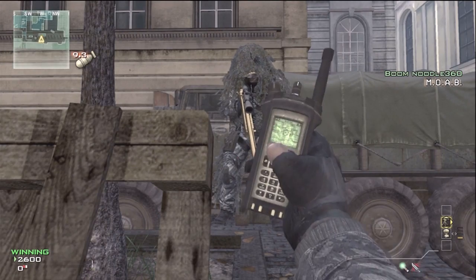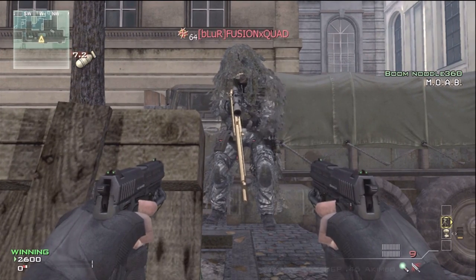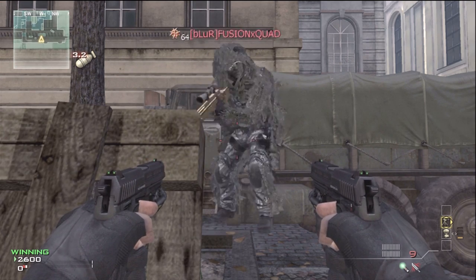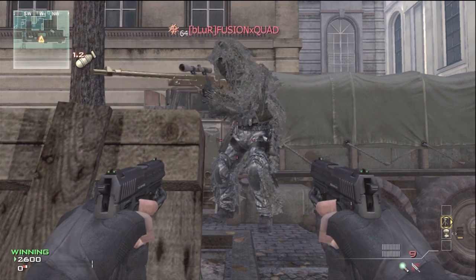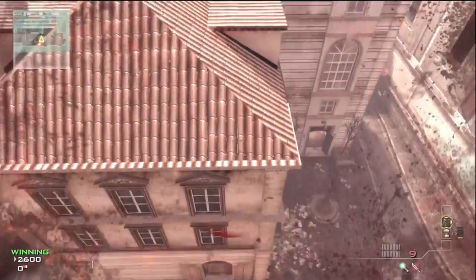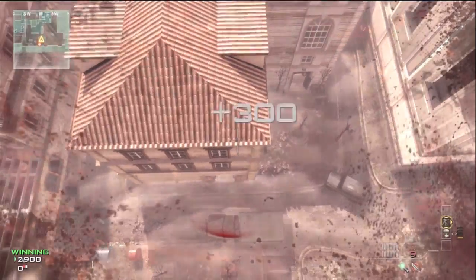Hey guys, what is going on? Mr. McMorantz here showing you guys a new out-of-map on Lockdown. Basically what you do is the MOAB knife lunge with dual wielded guns and the throwing knife, and you have to knife right behind you — that'll give you the extra boost you need to get on top of this giant barrier on top of the car.